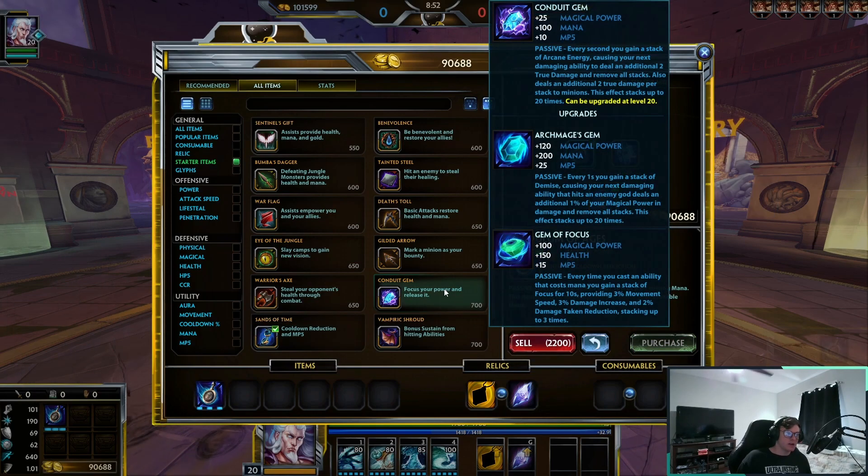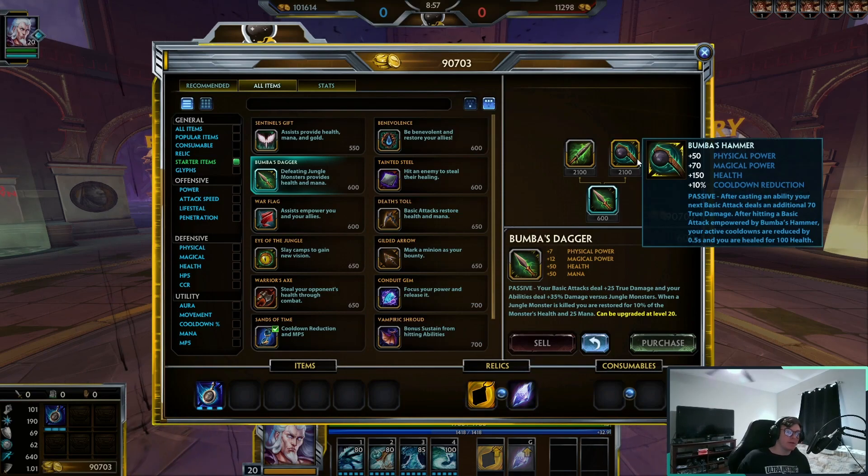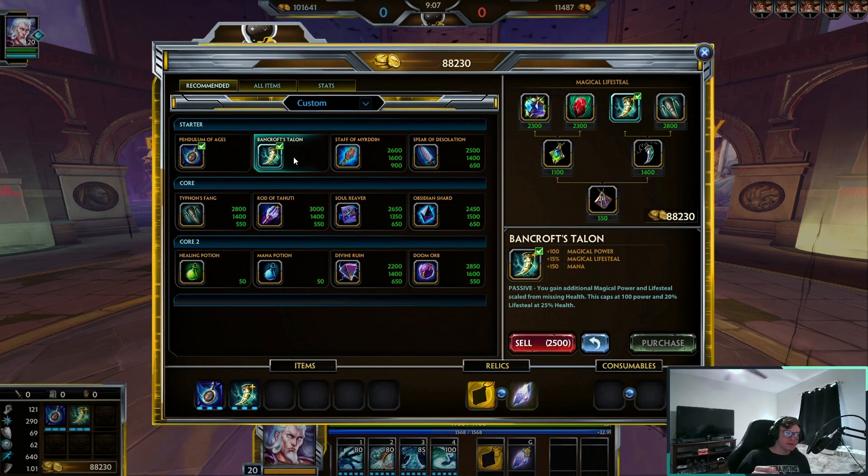For starter items, I like going Sands of Time straight into Pendulum of the Ages. Conduit Gem and Vampire Shroud are both valid options. And if you want to go really crazy, you could go Bumba's Hammer on this character if you're playing jungle — I've seen some wild builds with Bumba's Hammer on Hebo.